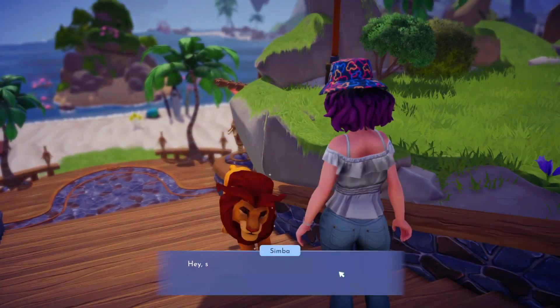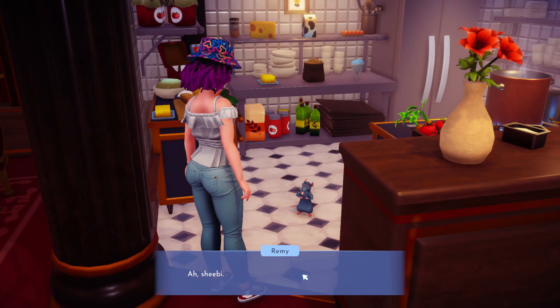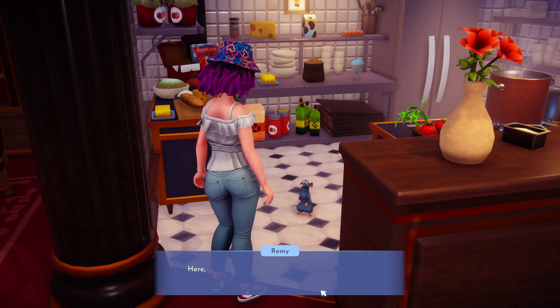Hey everybody, I'm here to help you with the secret ingredient in Simba's level 4 quest, the great gathering. So in this quest, you're basically just helping Simba prep a little party, a gathering, if you will.